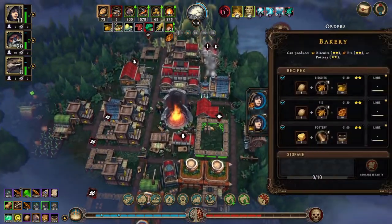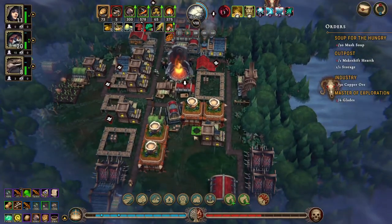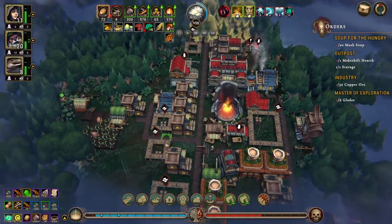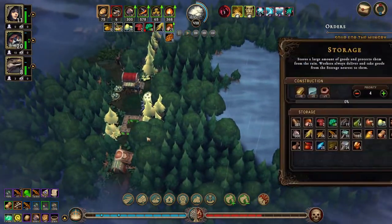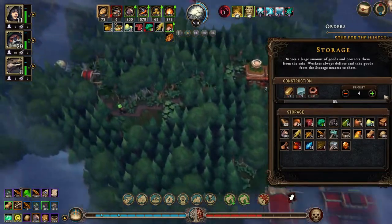We don't have any complex food. They are making it as fast as they can — I think we actually need another bakery. Nothing has been delivered to that storage, come on.